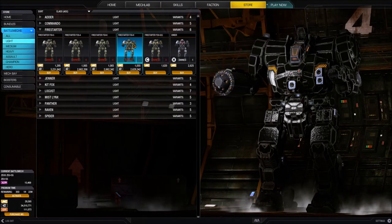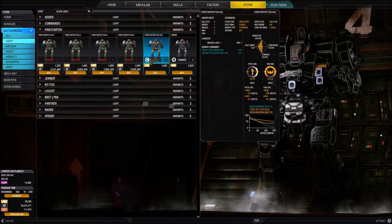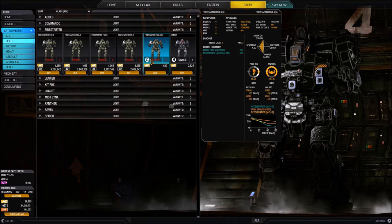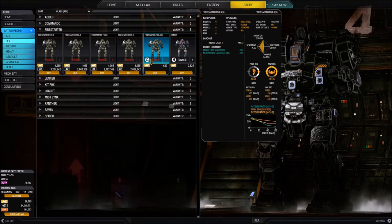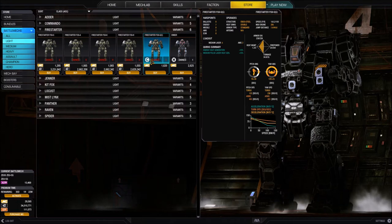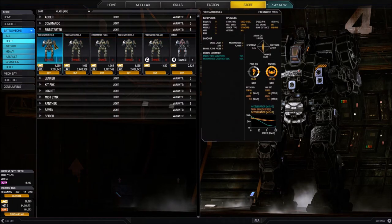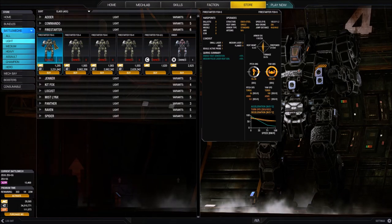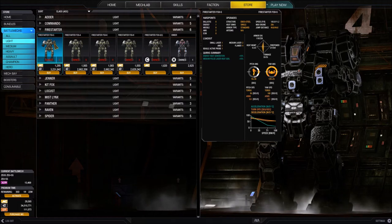We also see that the thumbnail changes slightly to have a 'C' in the corner. When I mouse over the thumbnail I get a nice pullout with a lot of information about the battle mech, including the loadout. If we buy the champion it comes with five medium lasers and two AMS. Looking at the regular FS9-S, the loadout is different but everything else is the same - the hardpoints remain the same, the quirks remain the same.